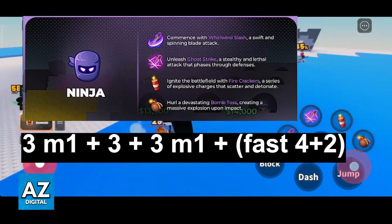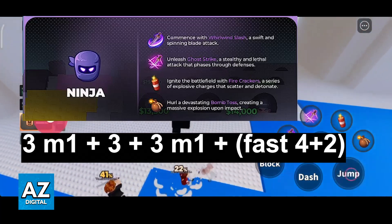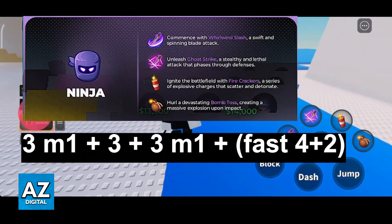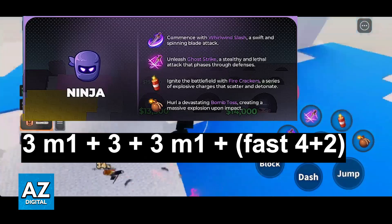Another combo you have available is also going to start with three M1s into three, into three M1s, and then a fast four and two. So essentially this would be three M1s into Firecrackers, into three M1s, and then Bomb Toss into Ghost Strike immediately.